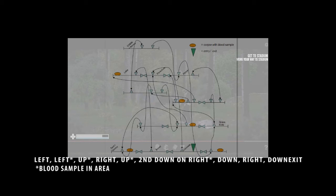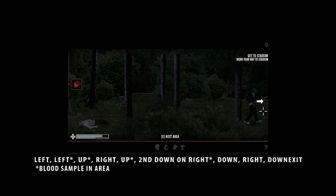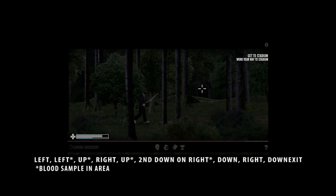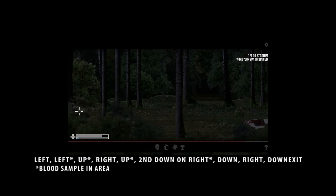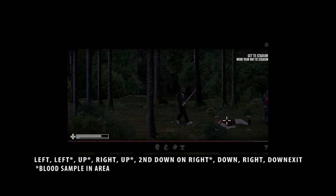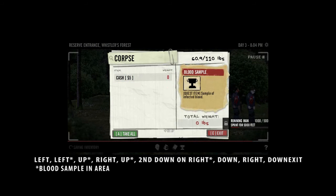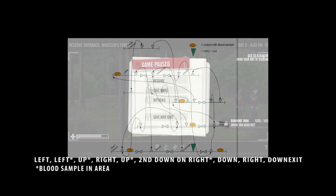That's the second line from the bottom — that's the one we just got. Now we're going to go right and then up to get the third one. Let's go right and then first up symbol. Up. Let's get the third blood sample. We got the third one.